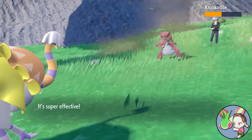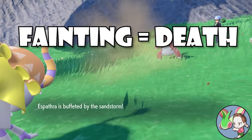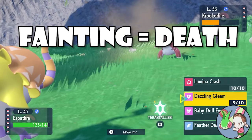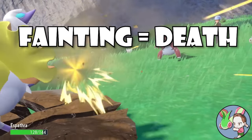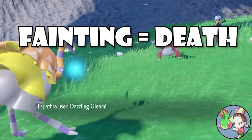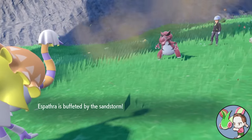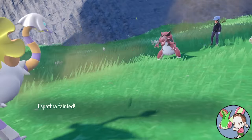Starting with the first rule of Nuzlocking: fainting equals death. This is the less complicated of the two rules, and remains largely the same in Scarlet and Violet as it did in previous generations. The premier games of Gen 9 are pretty tough though, so expect death to be all around you, especially if you're going through this game for the first time. The good news is that there are a few changes in Gen 9 that make the first Nuzlocke rule a little less scary.